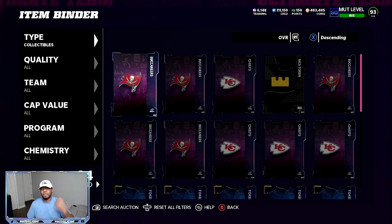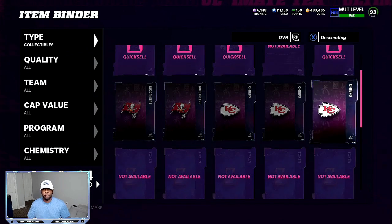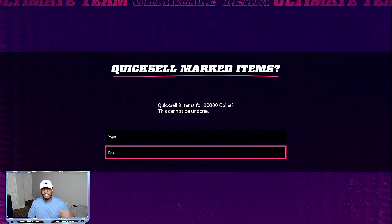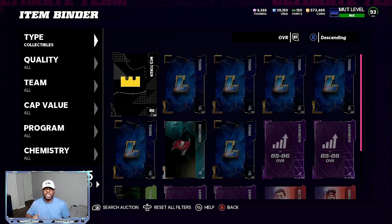The first thing you want to do is make sure that you claim your tokens. If you picked the correct team — which should have been either the Chiefs or the Buccaneers — you give yourself the best chance at getting a free 90,000 coins, just by making a few selections.